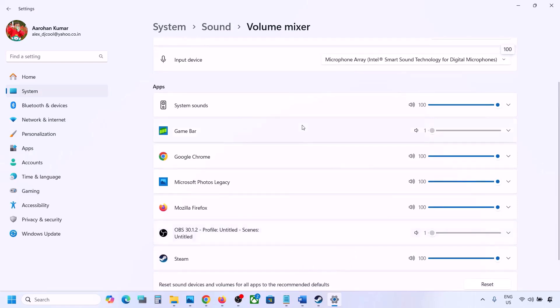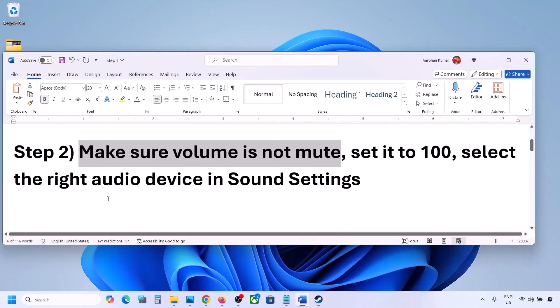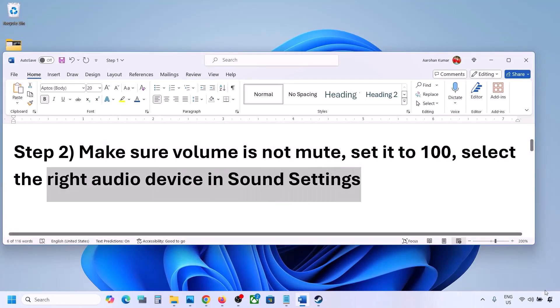Launch the game and then come to Volume Mixer. For your game, make sure the slider is set to 100. Also, select the right audio device in Sound Settings — right-click the speaker icon on the bottom right and go to Sound Settings.